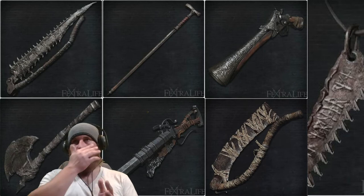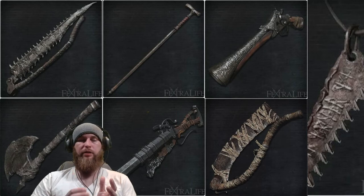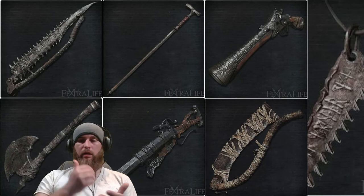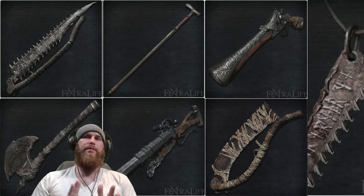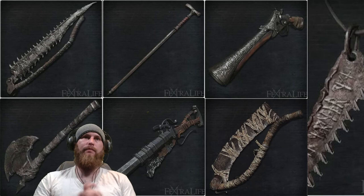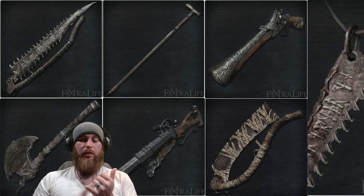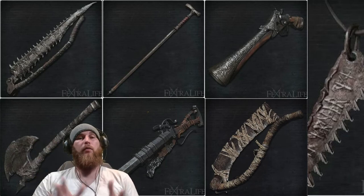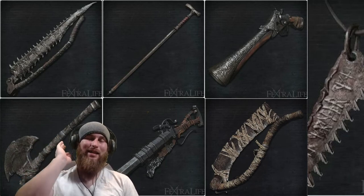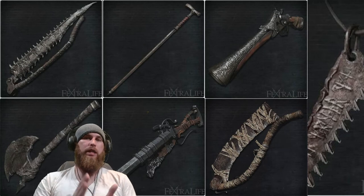There used to be a way in one of the patches where you could grab two of the starting weapons from the Bath Messengers, but I have not been able to make that work anymore — so it may have been patched. The Hunter's Blunderbuss and Hunter Pistol, you can do the same thing: New Game and New Game Plus — pick up the pistol on one run, pick up the Blunderbuss on the other. You now have all five of the starting weapons, the Saw Spear being the exception — it is not a starting weapon.